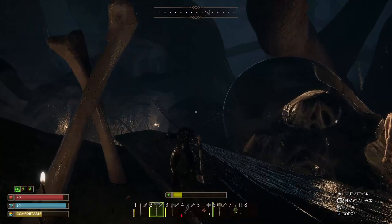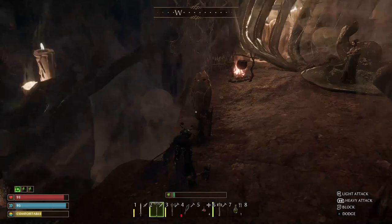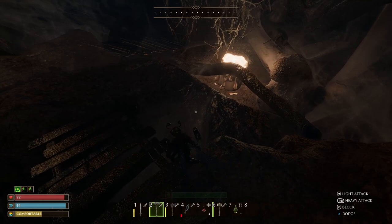First off you need to head over to the swamps and we're going to be talking to Lissandra. In this den you'll be safe from the spiderlings as long as you don't hit them. I don't think they fight back anyway, but any other spiders that manage to follow you in you will have to kill them first. You can get a bunch of silk here FYI too.